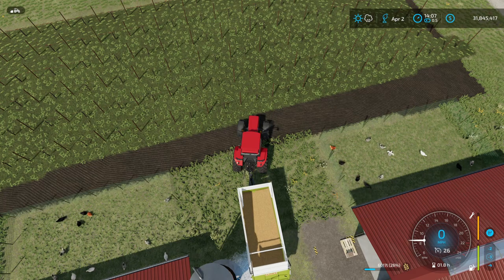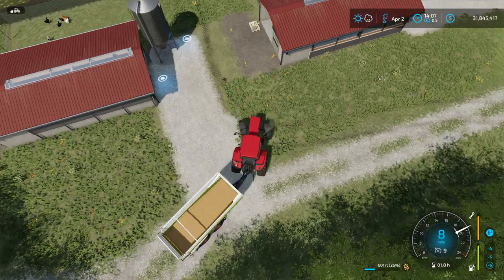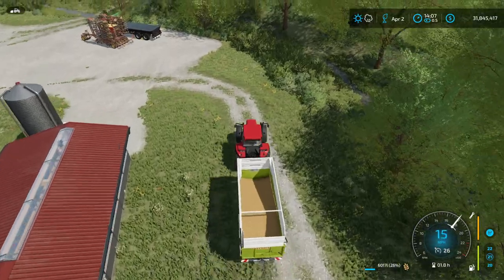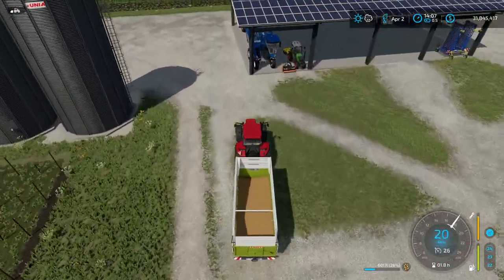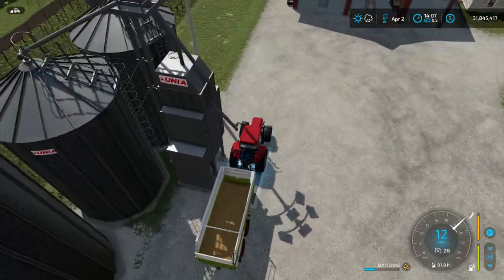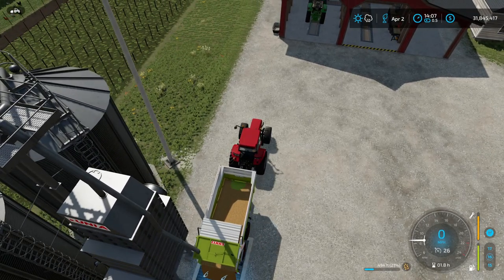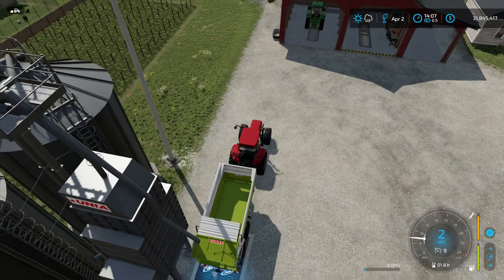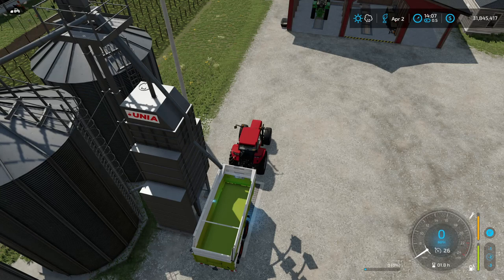There we go — I told you they wouldn't take very much. Certain other animals, and we'll get to that later, require different types of feed and will eat one over the other. Chickens will just eat whatever you have on hand, so if you have an excess of wheat, feed them the wheat. We'll leave this under the hopper because I'm sure I'm going to need to feed the chickens again soon.